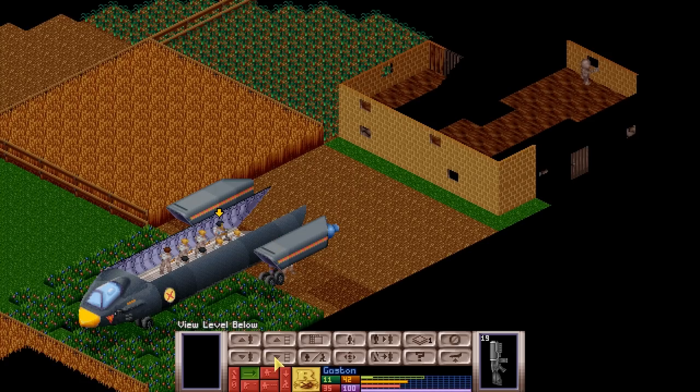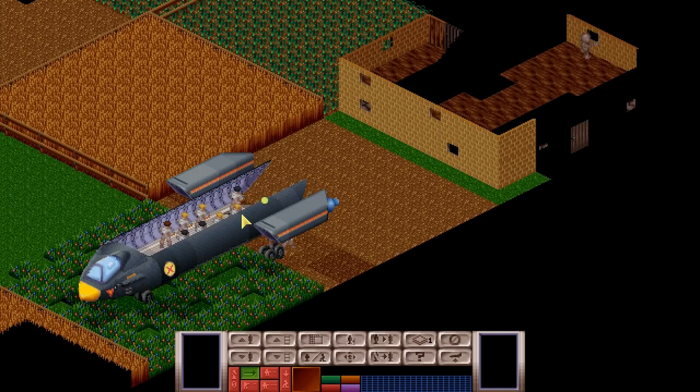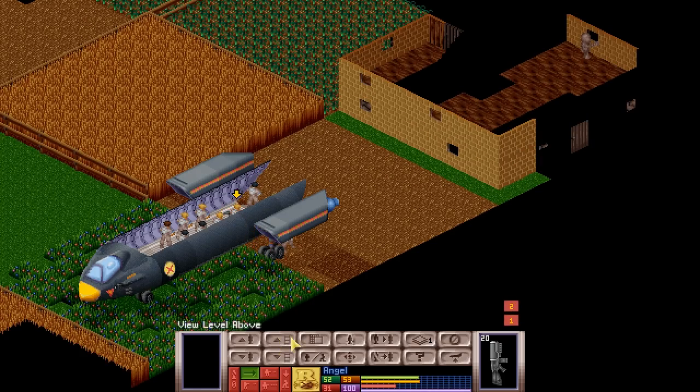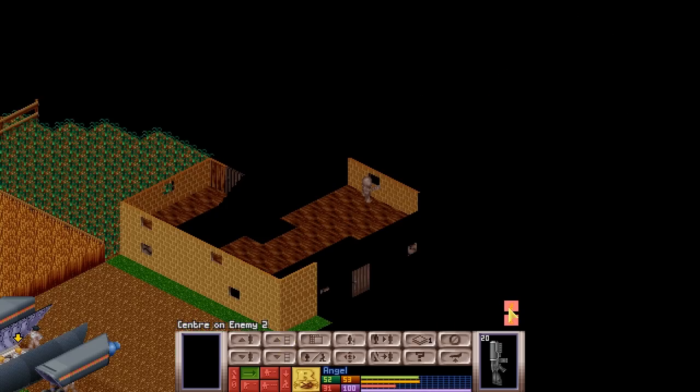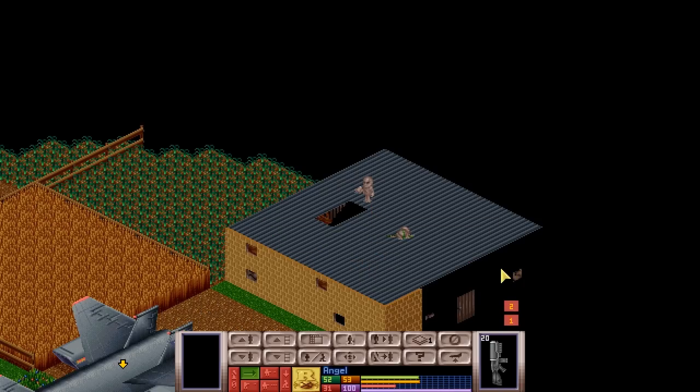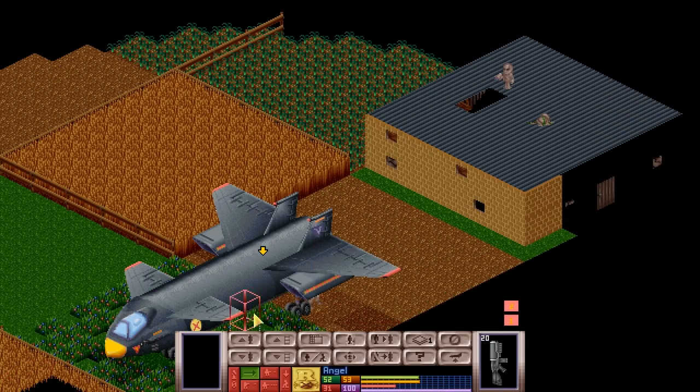We're going to have Gaston see if he can take a shot. We have an aim shot of 55% — unfortunately the alien shot back. There was a miss all round, which is handy, but we don't have enough turn units to do anything else except move away. There was another shot — the aliens aren't quite accurate. We can also see health and morale, and we can decide to reserve time units for various kinds of shots or for kneeling.